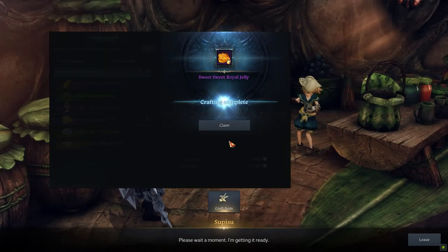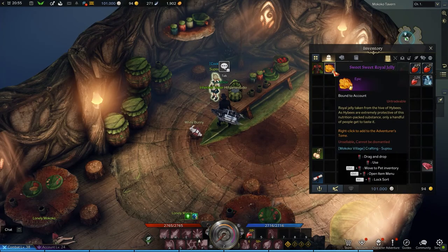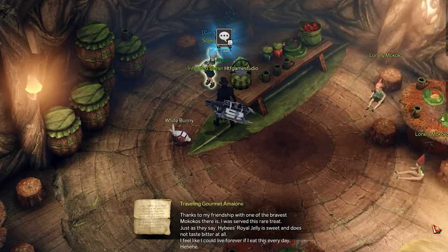Once done, all that's left is to open your inventory and use it in order to complete the adventure objective you came for.